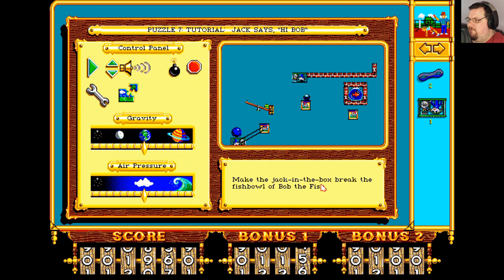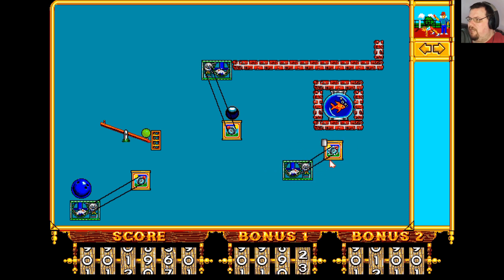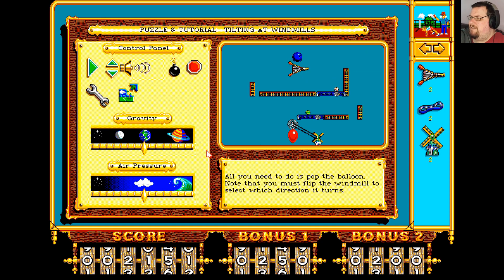Make the Jack in the box break the fish bowl of Bob the fish. So this mouse winds up this Jack in the box here, which will send this up here, which will hit that mouse. So we need to wire that one up to this one and that will send this bouncing down here. So we need one more mouse and one more Jack in the box, and that should take care of it. Done. Easy, but you still have to kind of think about it.